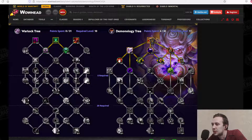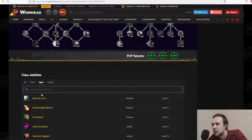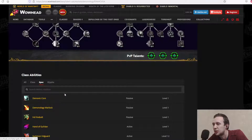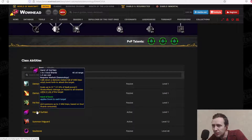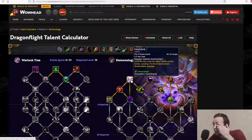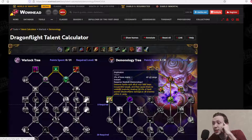Born of Blood: Hand of Gul'dan has a 15% chance to generate a charge of Demonic Core — the proc that gives you free Demon Bolts. While you're spending soul shards on Hand of Gul'dan and summoning imps, you can get additional procs of free Demon Bolts, which then generate soul shards instead, keeping your rotation cycling. Implosion is an optional skill.